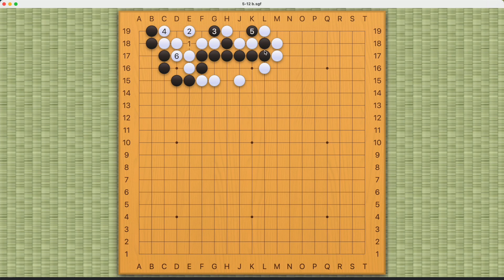But black still doesn't have a living shape, so what should black do now? We have to literally think outside the box — we have to play this cut. White has three answers: this extension, this atari, or this atari.